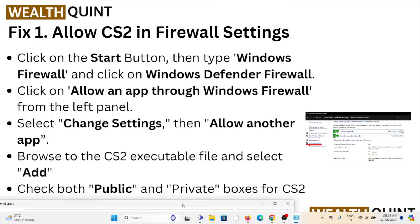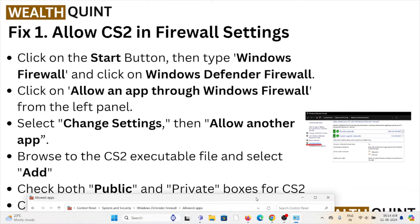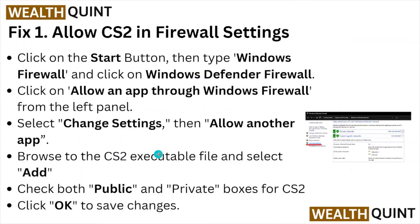Select 'Change Settings', then 'Allow another app'. Browse to the CS2 executable file, then select 'Add'. Check both the public and private boxes for CS2, then click OK to save the changes.